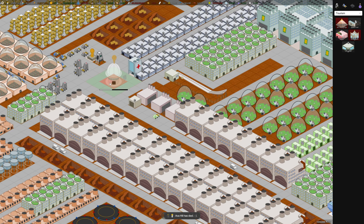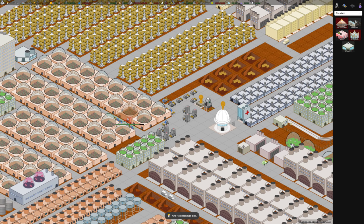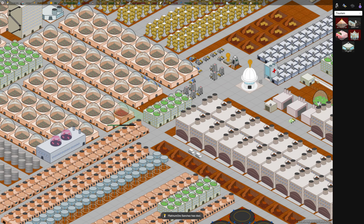The consulate is the building you use if you don't have independence from your parent colony. But if you declare independence, then you can build the capital building. I'm gonna do a separate video just on the update and what was in it.